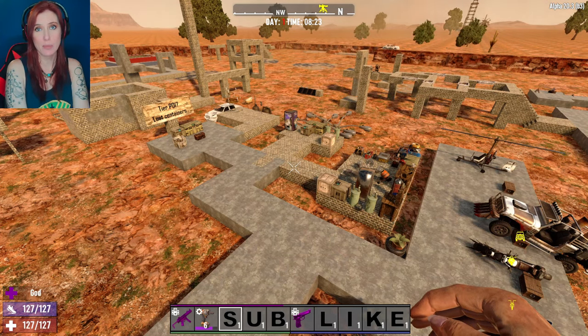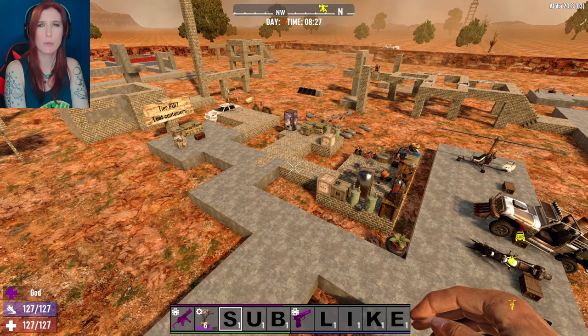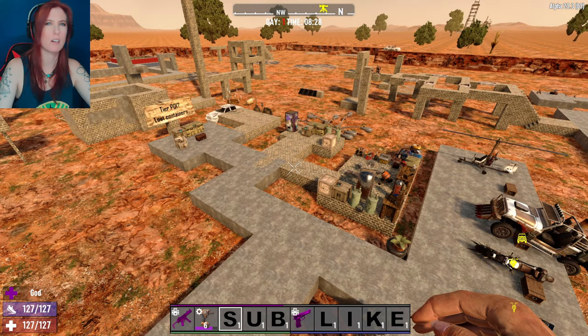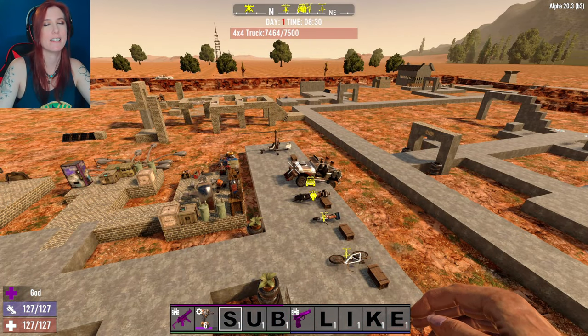Hello everybody, welcome back to Liz Labs. Today we're going to be talking about something a little bit different — I say that every single time I do a Liz Lab because I really can't make up my mind on exactly what I want to focus in on. So we just kind of focus in on whatever strikes me. I'm being very organized in all of this. Very scientific.